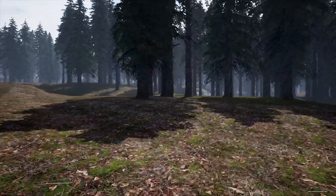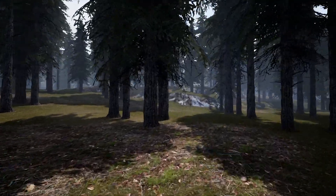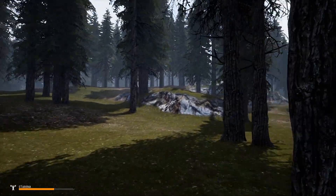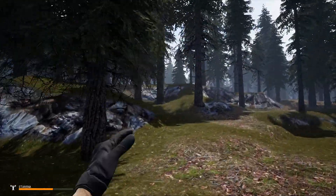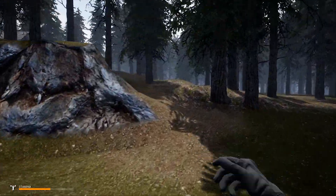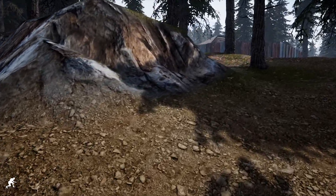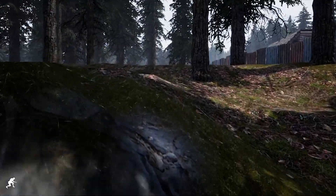This is not a big bandit camp — we'll take on bigger ones later. This one only has three people. If you time it correctly, you'll find one person walking down here. There's a guy on the cliff you can get from behind, another guy standing by the road, and a third who walks up and down. We need to be extremely stealthy — and I know they're back because they were shooting my car.